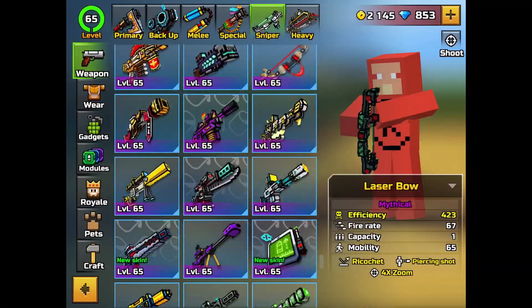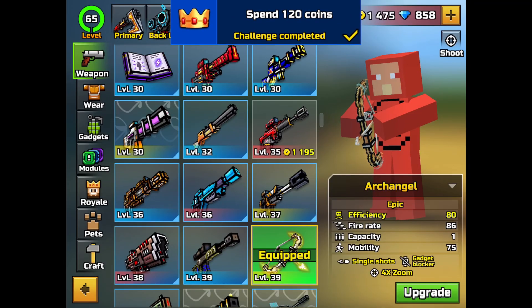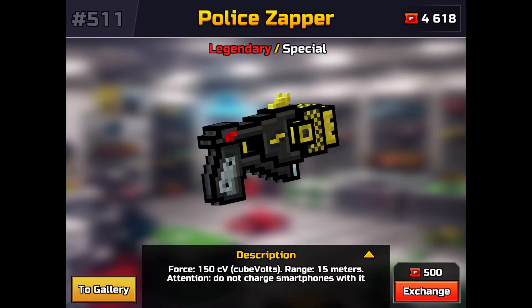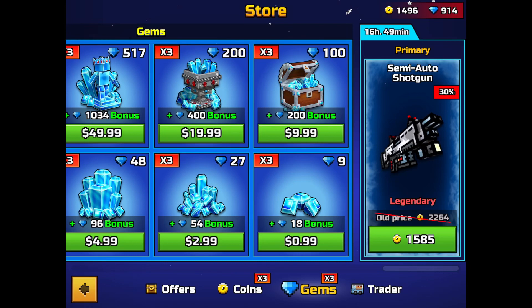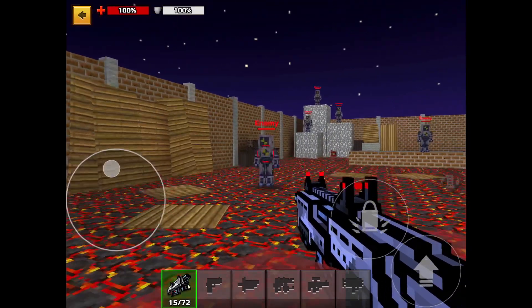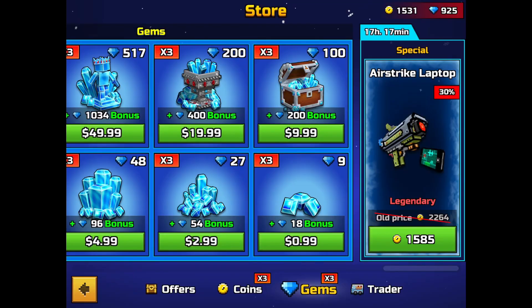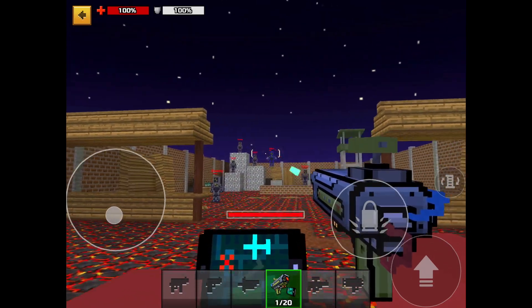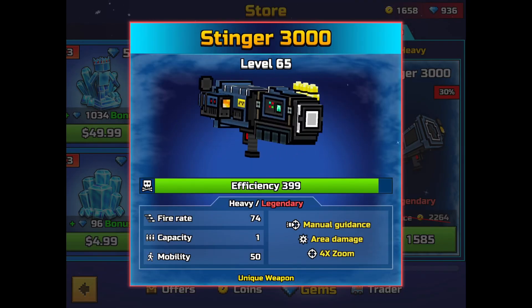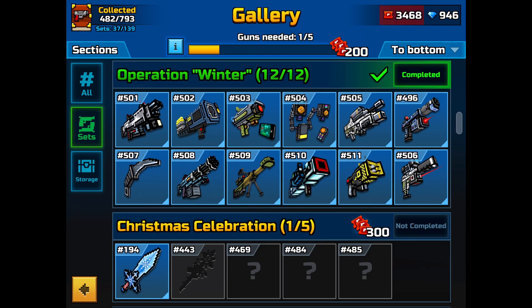And now for a compilation of a bunch of weapons that I got. I wanted to complete the Operation Winter Gallery set, and Pixel Gun brought back every weapon in the set in Trader's Fans. So I just bought them all basically — you'll watch me waste a bunch of coupons on legendaries. After spending 2,000 coupons, I got all four guns that I needed for the set, and I got 650 coupons back for all of them, so it's kind of worth it.